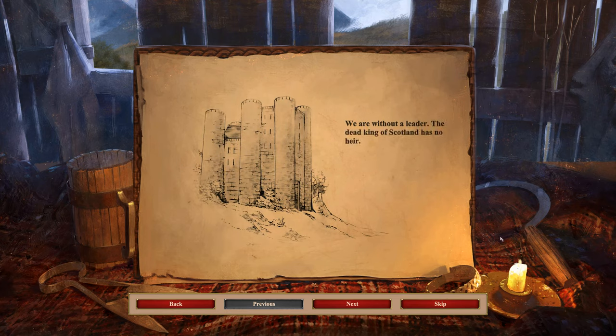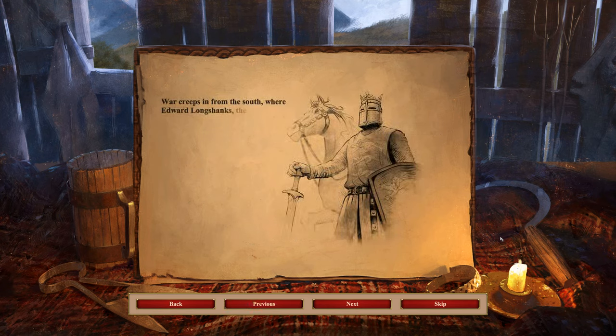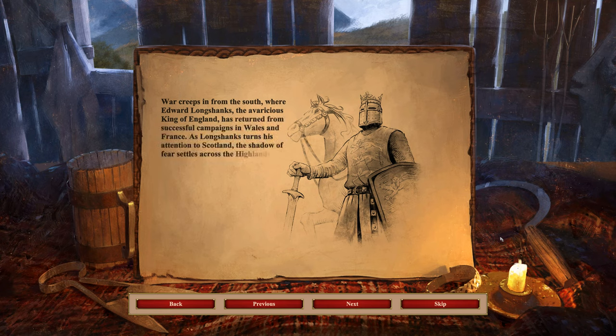We are without a leader — the dead king of Scotland has left us nowhere. War creeps in from the south, where Edward Longshanks, the avaricious king of England, has returned from successful campaigns in Wales and France. As Longshanks turns his attention to Scotland, the shadow of fear settles across the Highlands.